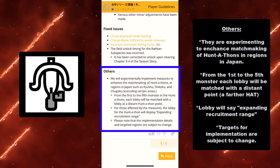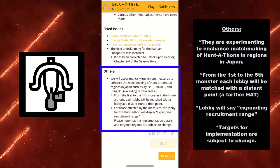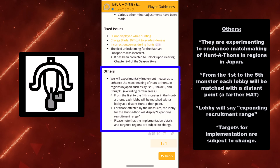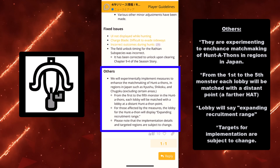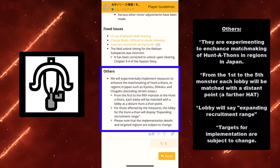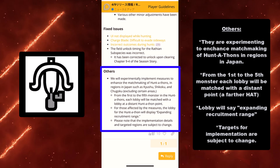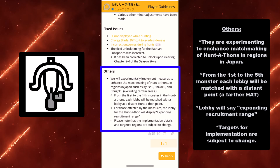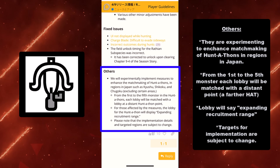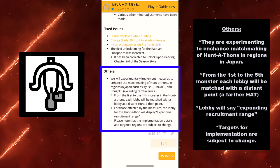They are experimenting to enhance matchmaking of hunt-a-thons in regions in Japan — from the first to the fifth monster, each lobby will be matched with a distant point, a farther hat point. If you can't find anybody, they'll expand recruitment to another hat point. The lobby will say 'expanding recruitment range' when this happens. It makes sense that Japan, along with Hong Kong and other places with a lot of players, is the testing ground for this.